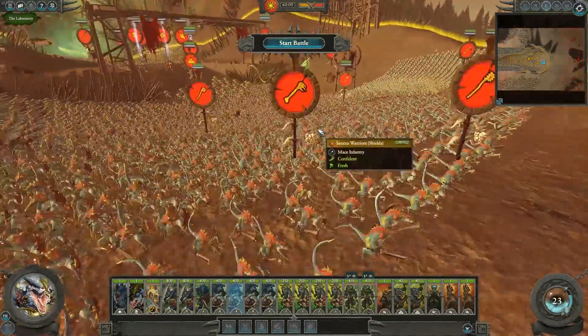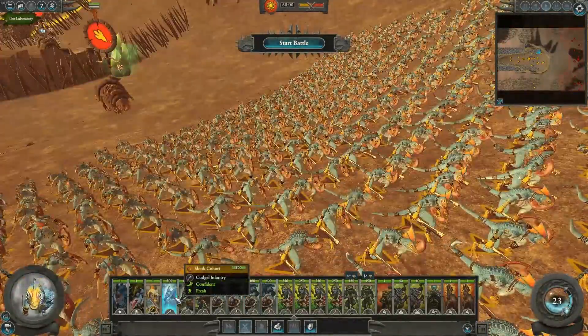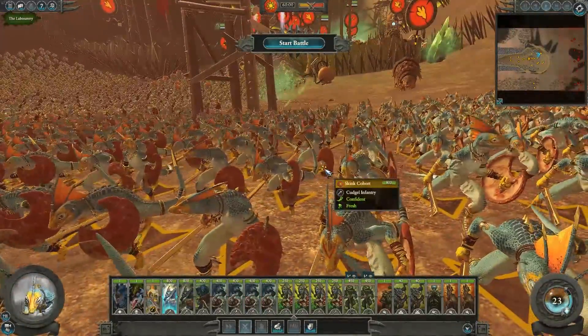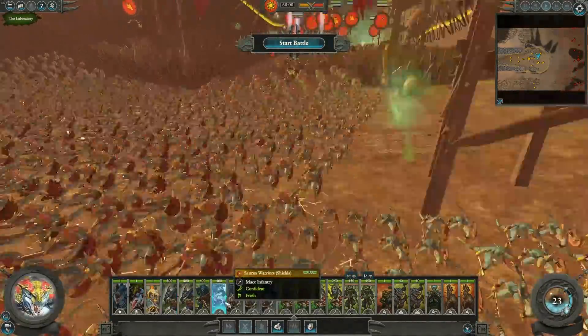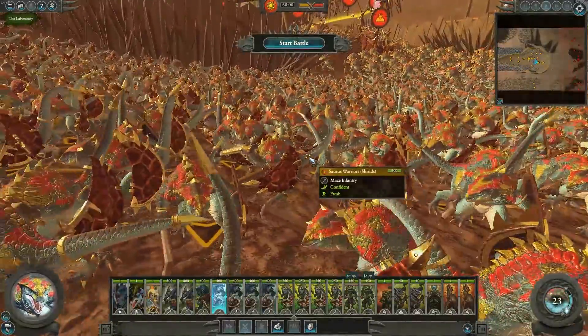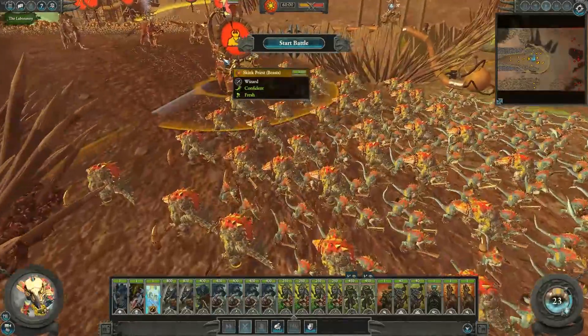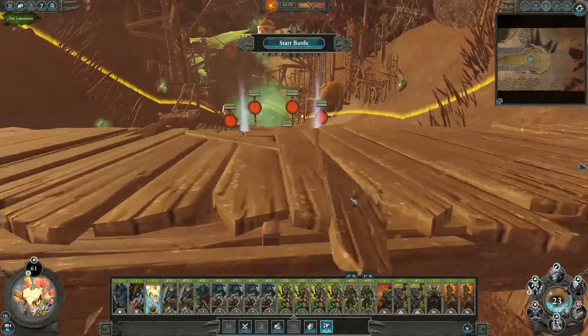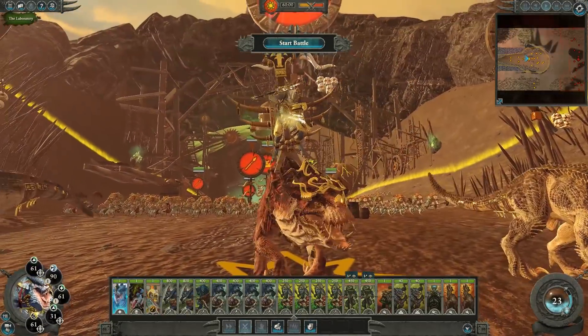On our frontline we have some basic Saurus Warriors along with Skink Cohorts - these guys are the units I'll throw out to try and slow up the enemy while I reform the rest of my army. We then have some basic Lizardmen Saurus Warriors with swords - or I guess more like clubs.